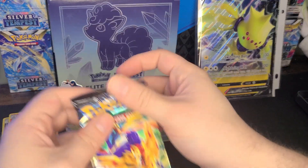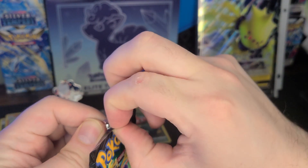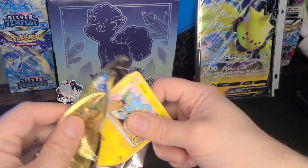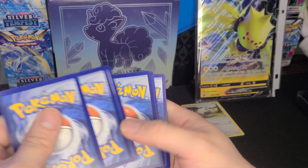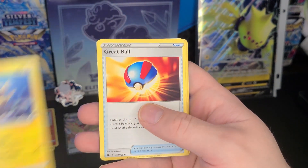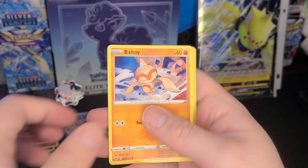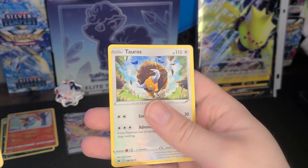Our final pack for today's video will be a crowns unit pack. Let's hope for that last pack magic - maybe we'll get something good, maybe something bad, who knows. We got a code card and the final pack: Fire Energy, Granbull, Pincurchin, Great Ball, Jynx, Snorunt, Swinub, Baltoy, Galarian Meowth, reverse rare Gloom, and Tauros.